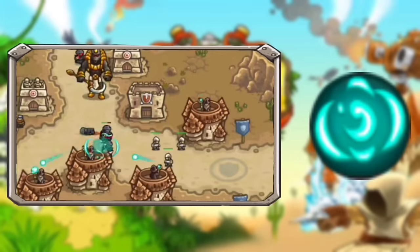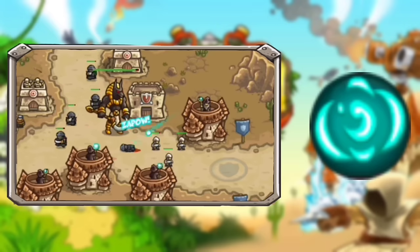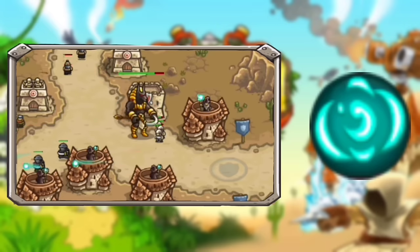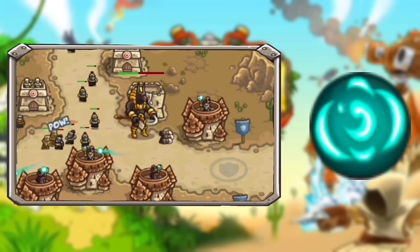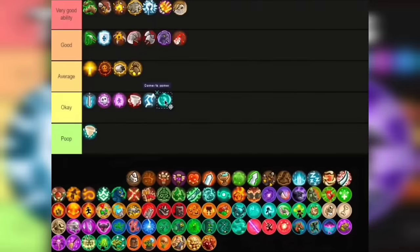Next up is another pretty mediocre ability: Critical Mass. At least this one is a bit cheaper and more useful than Twister in my opinion. It just adds area damage, which is nice especially for armored enemies in an area. But other than that, that's the only good thing I could think of for this ability. Just get this when you have extra gold. I'm putting this one in Okay.